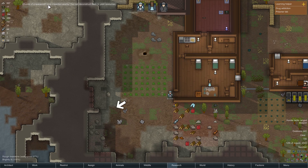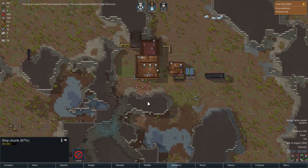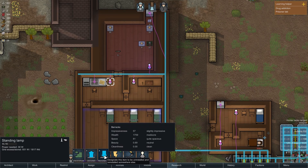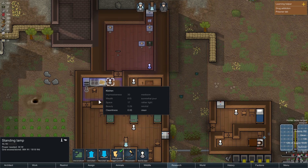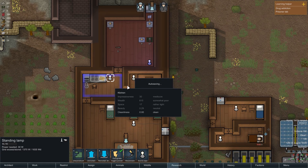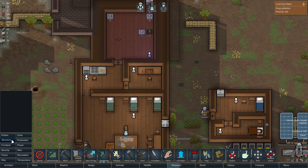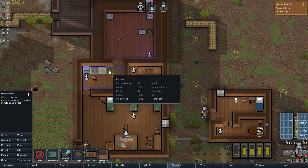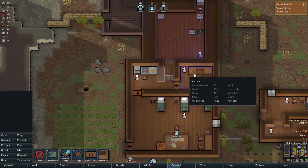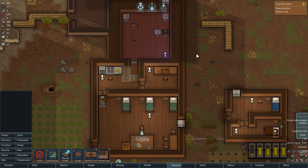Chunks of spacecraft have impacted nearby - deconstruct them to yield resources. So mark that for deconstruction. I want to reinstall. To try and make this a bit more efficient, I'm gonna remove that light over there, build a wall right here, and have another door. And then that will act as a bit of a buffer between the kitchen and the refrigerator.